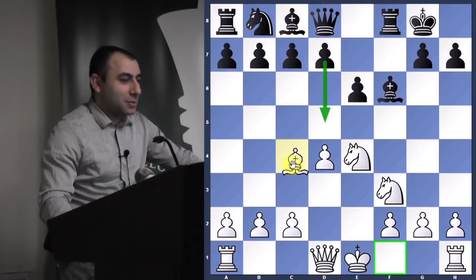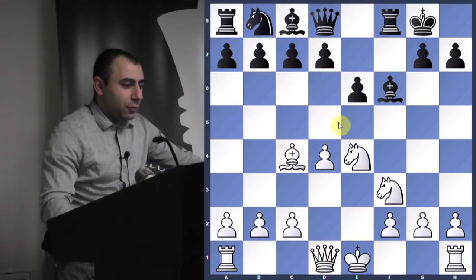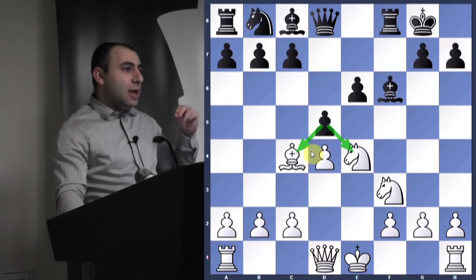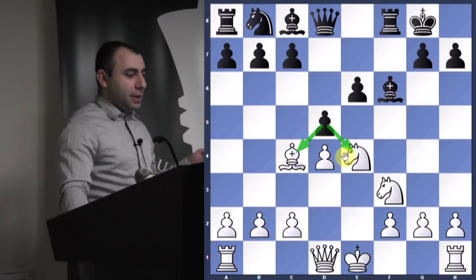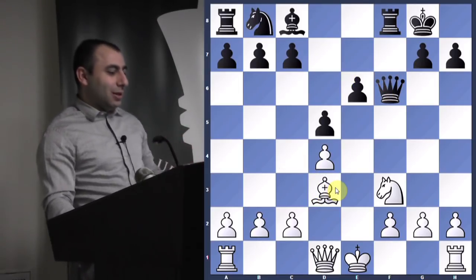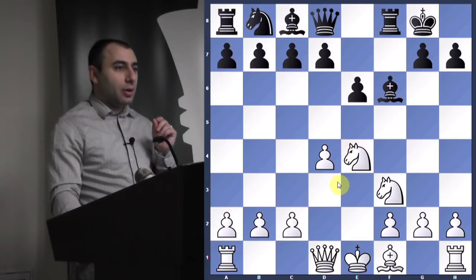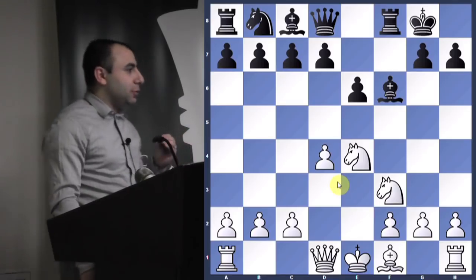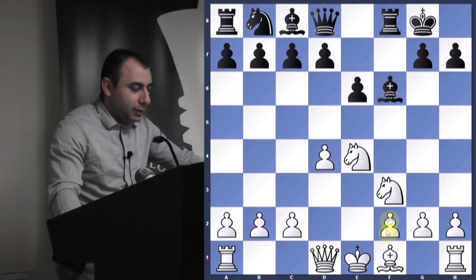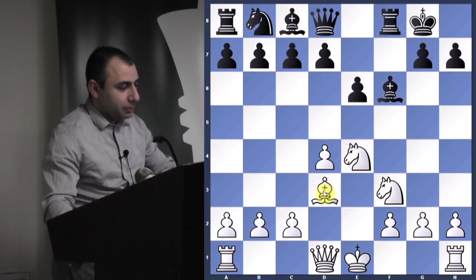White can avoid losing a piece if he takes on f6 with check, then takes back — he can avoid losing a piece, but he still moves the bishop twice, which is not good. You want to develop your bishop to a better square that will help you attack in the future. Bishop d3 — this is what he played. He's developing and aiming for the attack.